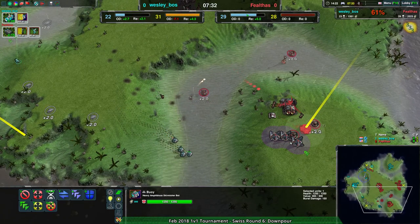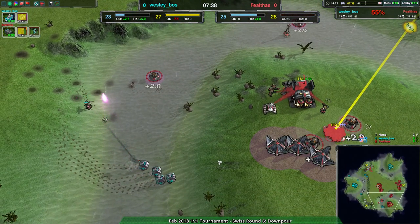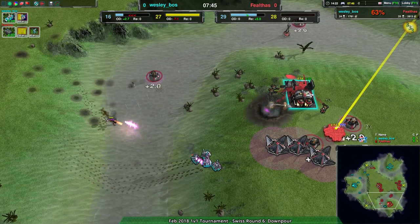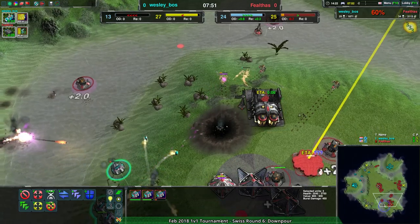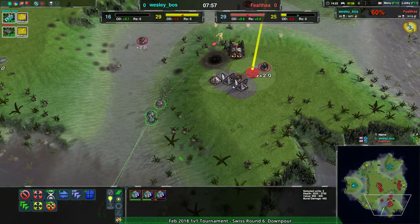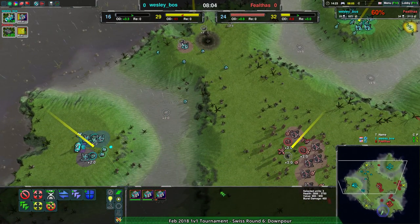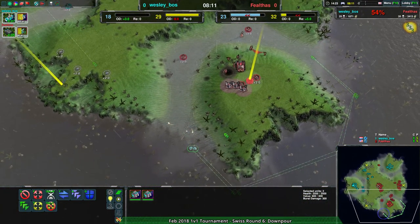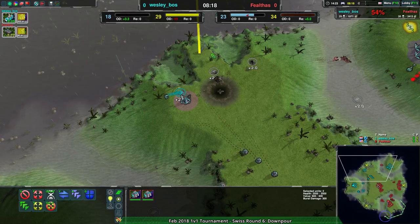Meanwhile the buoys are getting into place. Will the spectre be on time? The Phantom — it changes names — wrecks buoys, yes it always has. It will be able to, there's nothing stopping it. The buoys deal a bit of damage, but Wes decides retreating into the water is the best thing to do to keep the buoys alive. A very clever choice from Fieldus to make this Phantom. The buoys came to the north and drove the enemies away.